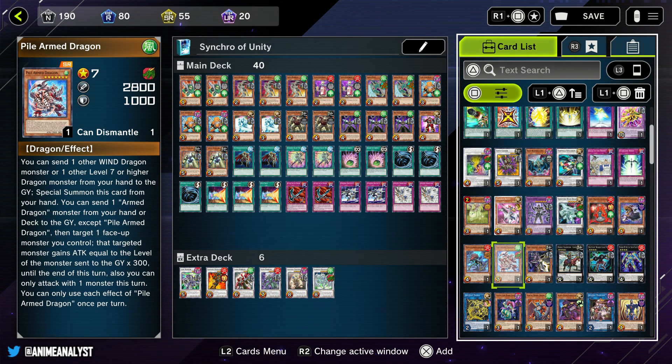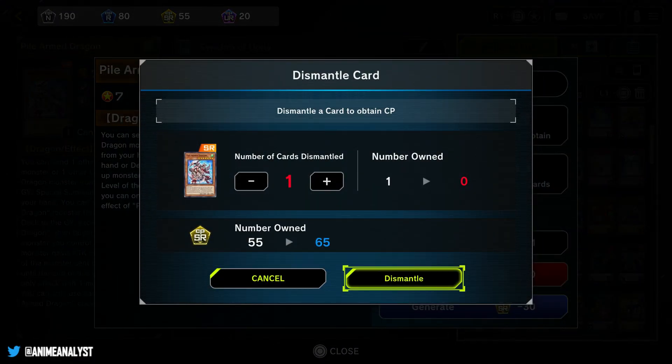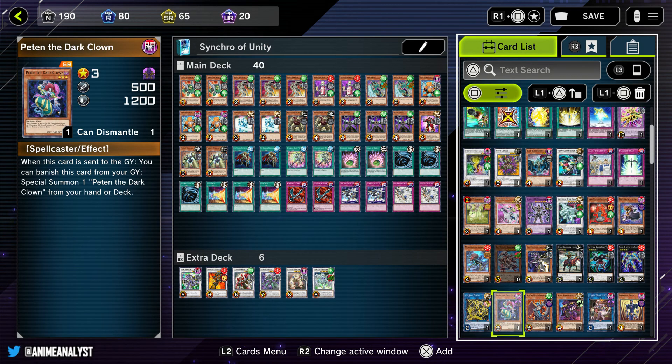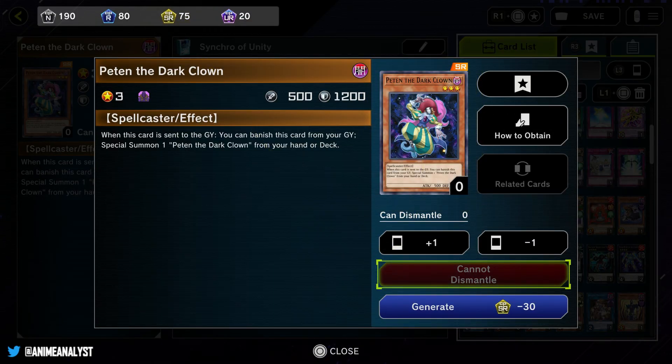Any cards you pulled from packs you can dismantle. Look at all the SR cards you have - you might see one and think 'I don't really need this card.' So what I'm gonna do is open the card menu with L2 and it's gonna say dismantle for plus 10 SR points. I'm gonna dismantle that - sent that card straight to the fire pit - and I got 10 points added to my SR crafting points. You can literally repeat that process and watch your crafting points increase.